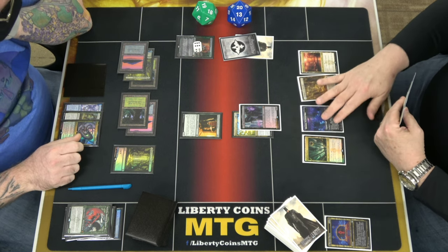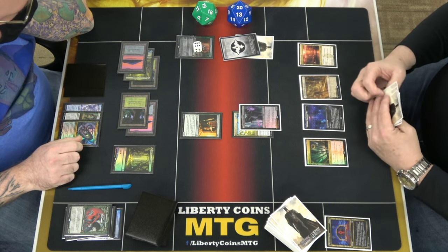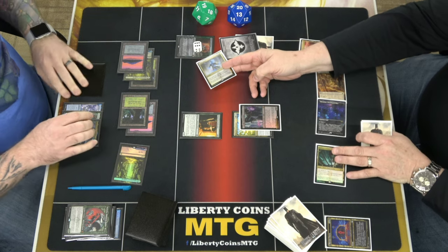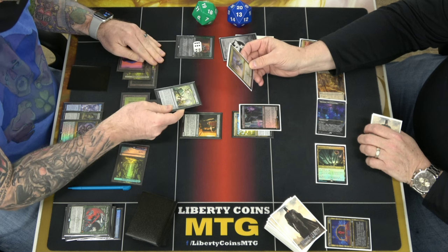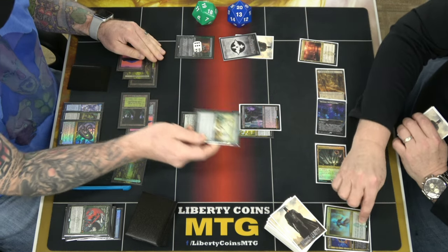I really wanted to land there. But, alas, I did not get one. Let's go blue, white, black. Boy run. Kill that. Respond. Oh, you can't get me a safekeeping. You know it's going to be common. Tameo's safekeeping? Yeah, it gives it hexproof and indestructible, right? Well, hexproof doesn't matter, does it? That'll fizzle.